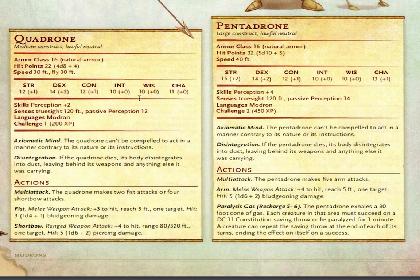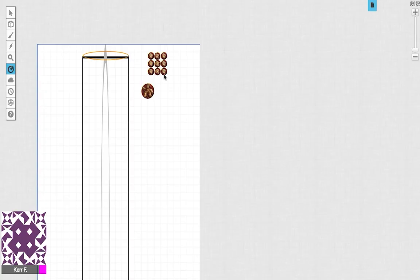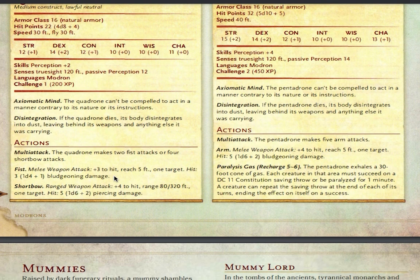The squad of nine Quadrones have a ranged shortbow attack. Each Quadrone has AC 16 and only 22 hit points, with a Dexterity of 14. Their standout feature is a multiattack allowing four shortbow attacks each. With nine Quadrones firing, that's 36 shortbow attacks per round — though it's only a +4 to hit. Their range is 80 feet, so hopefully your characters can kill them before they close in. Because they're flying, any ability that stops them flying means they fall and are destroyed by the vortex below.